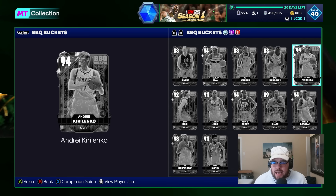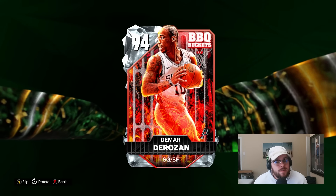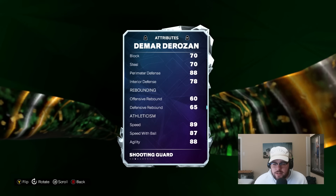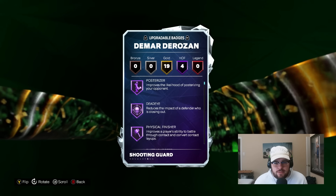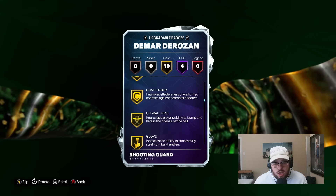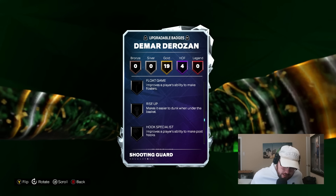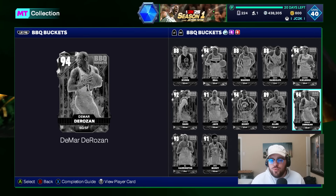After Austin Rivers is the next diamond, DeMar DeRozan. The main problem with DeMar is that his jumper is not very good on next-gen. Everything else about him is awesome — good size at 6'6", capable shooter, elite slasher, solid defender. 89 speed, 88 agility, 95 vert, 75 strength. Badge-wise he's got half posterizer, Deadeye, Shifty Shooter, and Physical Finisher. He's even got on-ball menace as a base card. He's a really solid card on paper — I just think his jumper's pretty mediocre, and that holds him back a good bit.